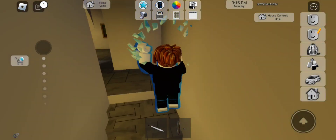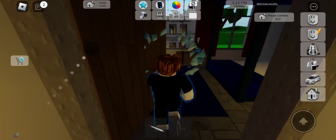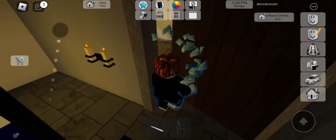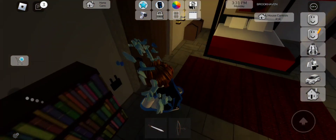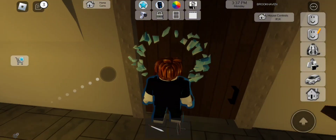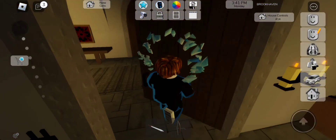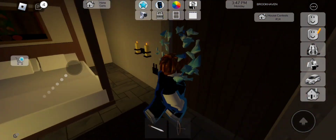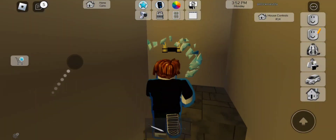Now we're gonna go upstairs and see the rooms. This is the first room, which has a very cool bed — I want to live in this house forever. Next up, same bed but a different color. They have the same beds but different colors. At the very back, that's a bookshelf.